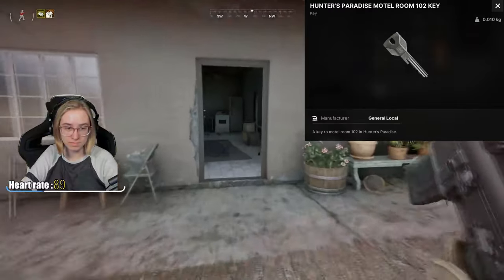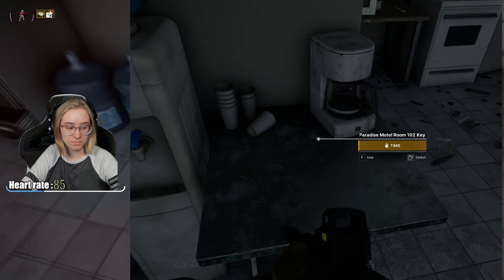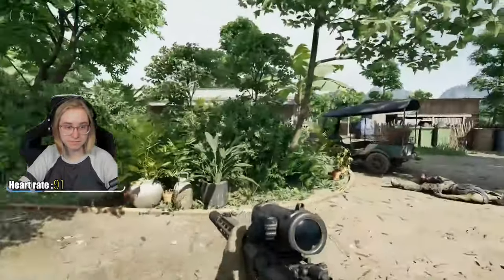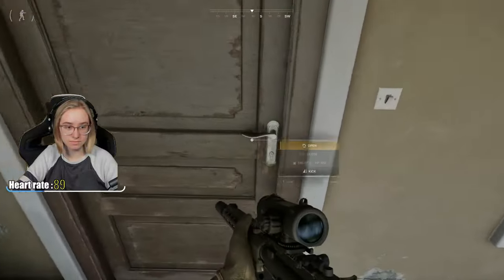This quest is key locked by the Hunter's Paradise Motel Room 102 key. There's a chance of getting a static spawn key by the coffee pot. If not, you can find it on the killed enemies in this area. Once you have the key, you can open up the motel room and find the box sitting by the bedside.